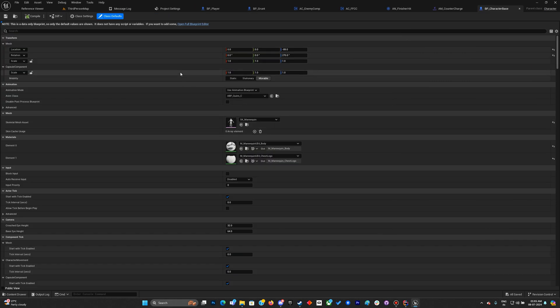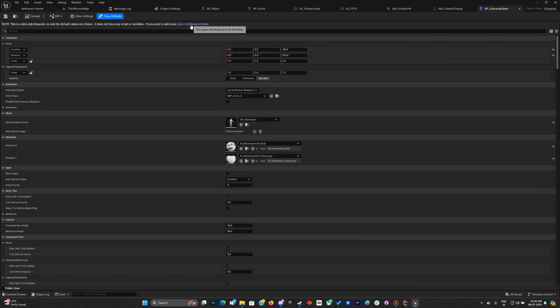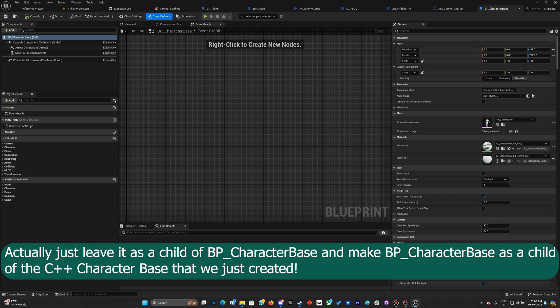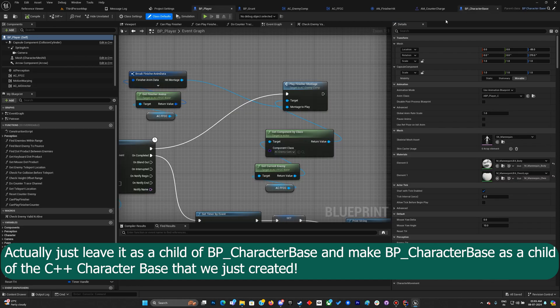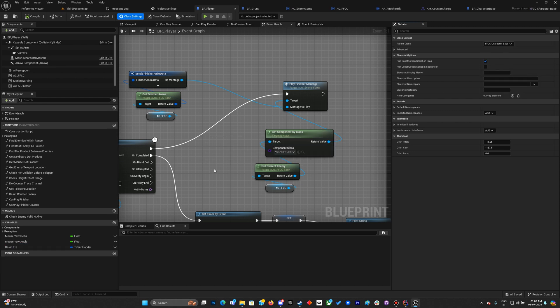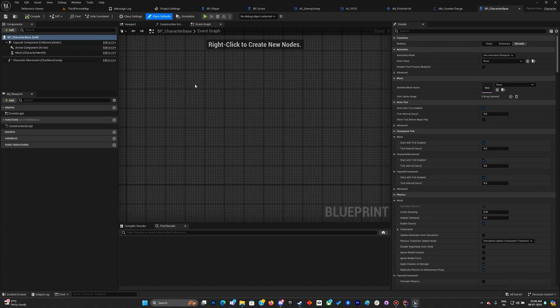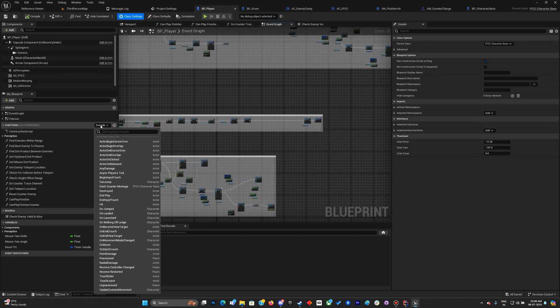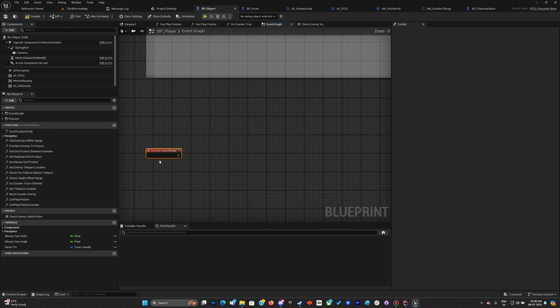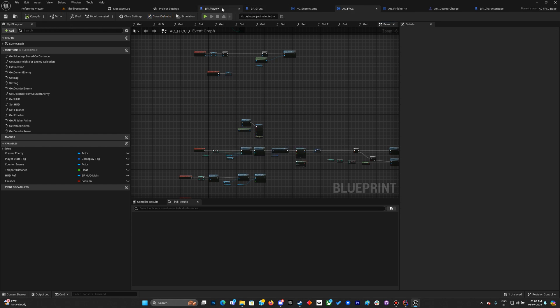We no longer need to call from the character base since there are no functions in the base we created yet. I'll go to class settings and change the parent. I'll override the DashCounterMontage function, then cut the logic from its old location and paste it into the override.